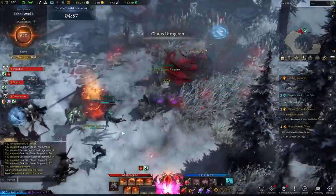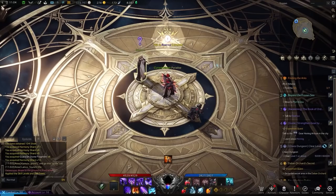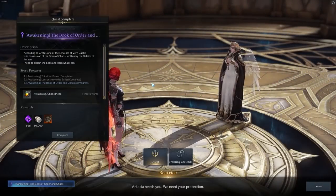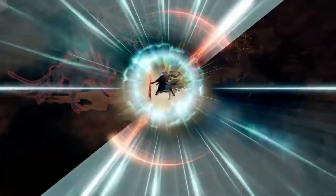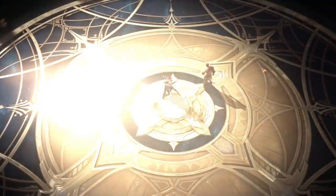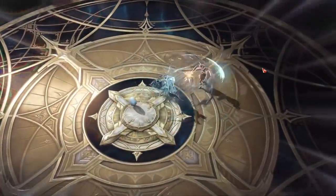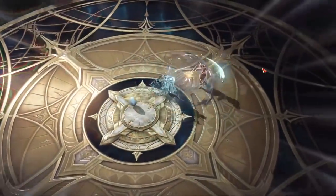Additionally, all classes have the choice of two powerful awakening abilities. These are unlocked once you hit level 50 and they consume a resource known as Awakening Chaos Peace. You can only use one at a time, so you must pick your favourite. The Deathblade has access to either Flash Blink or Blade Assault. Flash Blink will see you quickly dash through the foe with all swords, piercing the enemy and hitting multiple times. Meanwhile, Blade Assault will see you collect energy to attract enemies, inflict damage with twin swords and then summon countless swords for a powerful finishing blow.